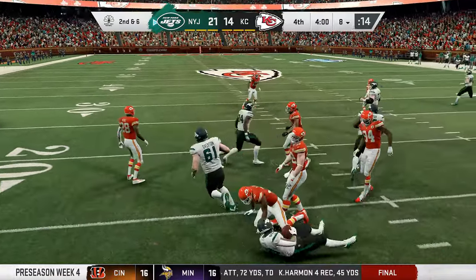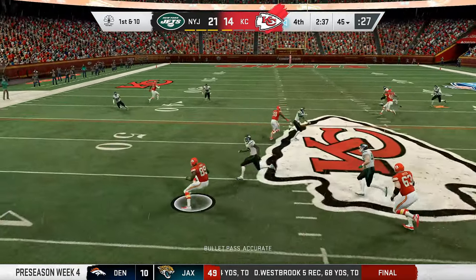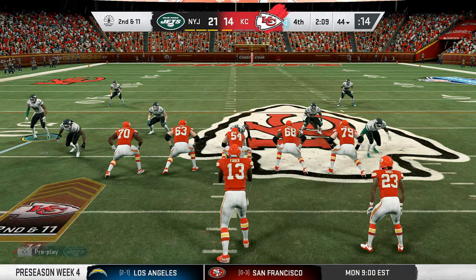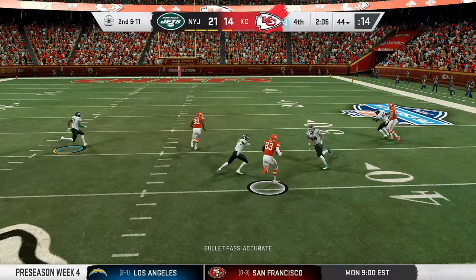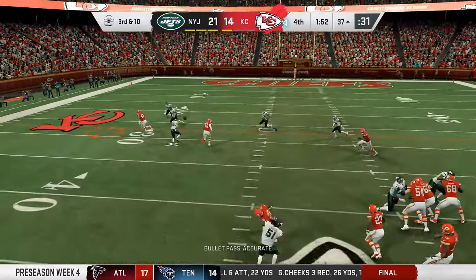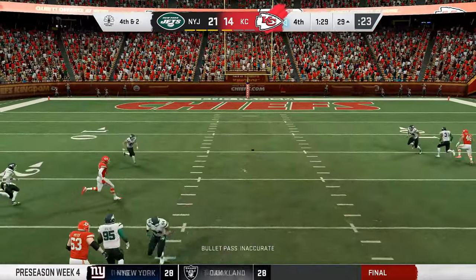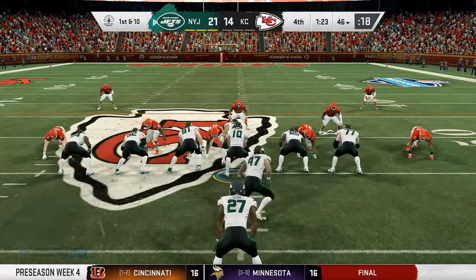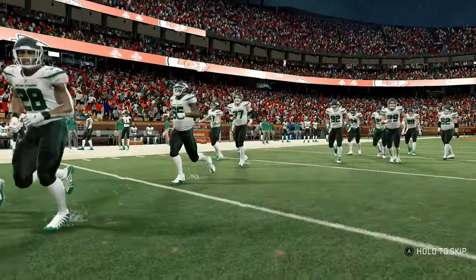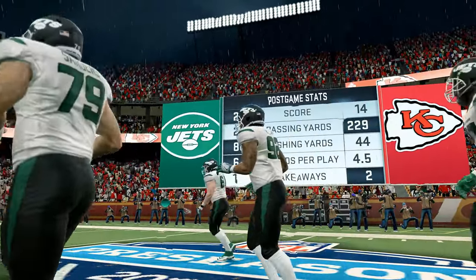Second and six — Jacobs with the run out to the 17 for a first down. Fisher again completes this one — Pope with the stop. Second and 11 — Fisher drops back, completes this one — Dunn with the grab, giving the Chiefs another first down. Third and 10 — De La Rosa down to the 29. Fourth and two — Fisher throws it into the middle of nowhere. Odom carries it for a first down, and that should do it. The Jets win this one 21-14 in Kansas City.